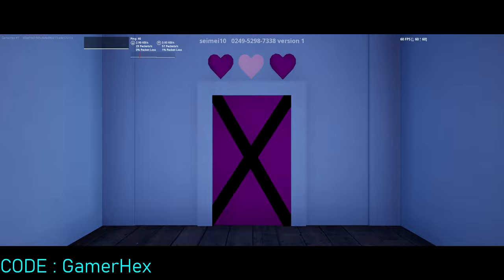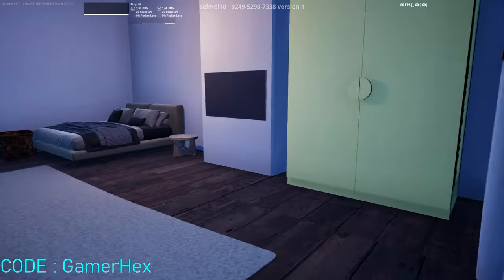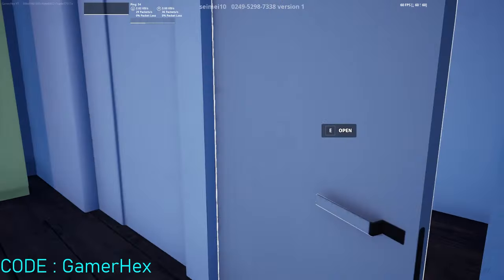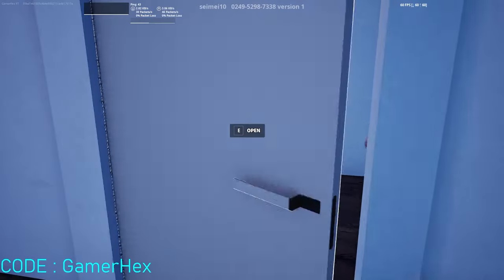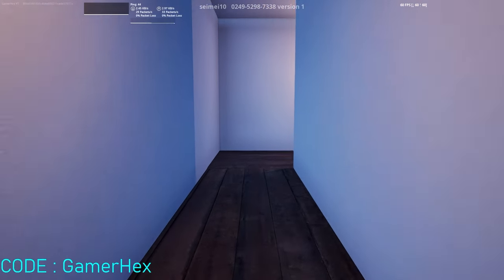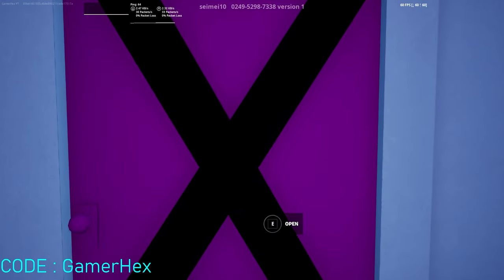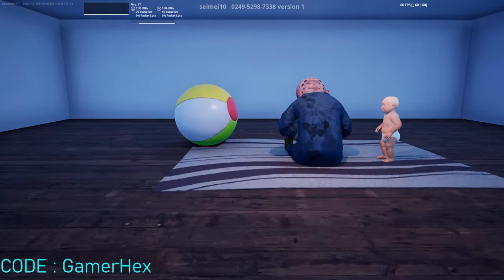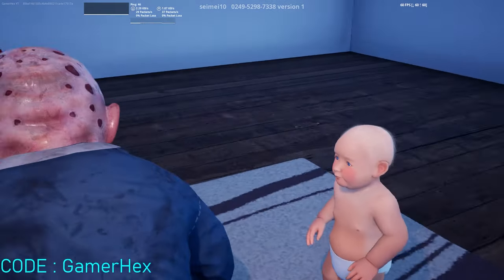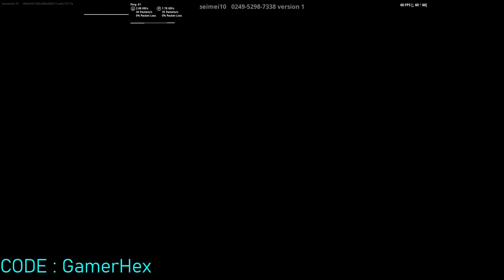Now it's time to go back again one more time. We need to avoid the baby and try to go back. We need to wait until he comes, then just start going after him. He's coming. Now go. And finally, now we can open the door. Let's talk to this baby and give him the hearts that we have, so he chills a bit and stops doing what he's doing. Now he disappeared — finally.